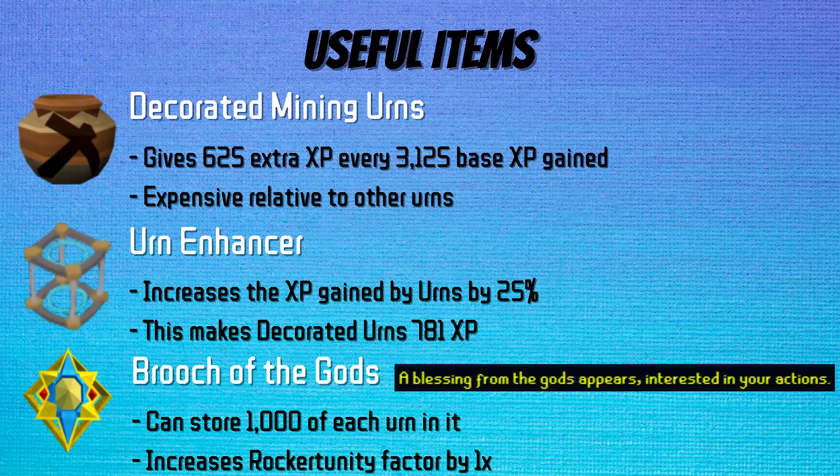The Urn Enhancer, a reward from Nomad's Elegy, increases the XP gained from teleporting urns to 25% of what was stored. For decorated mining urns that makes the teleportation give 781 XP instead of 625 XP, and each teleportation costs 400 GP in divine charges. So if the urn is worth using, then so is the Enhancer. To store these urns you can use the Breach of the Gods, which can store up to 1,000 decorated urns, and while mining it has a buff that increases the Rock Opportunity Multiplier by 1, much like the Magic Golem Outfit.